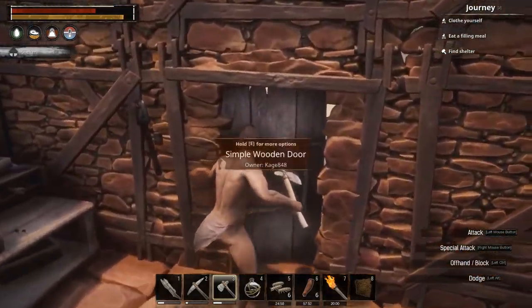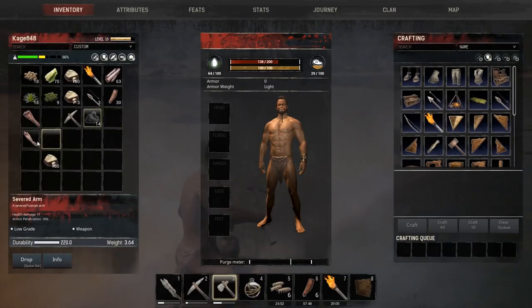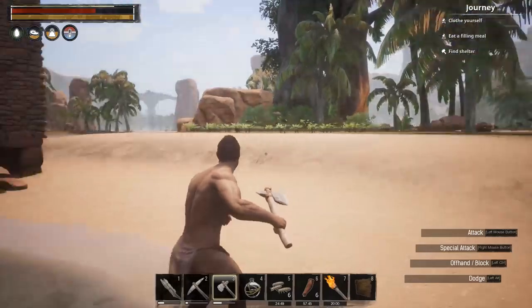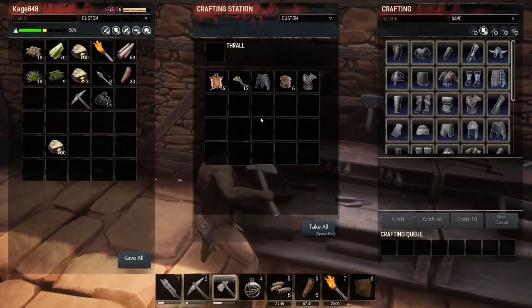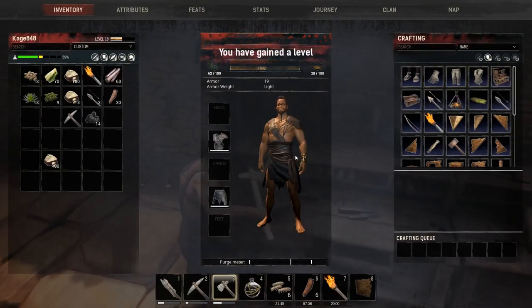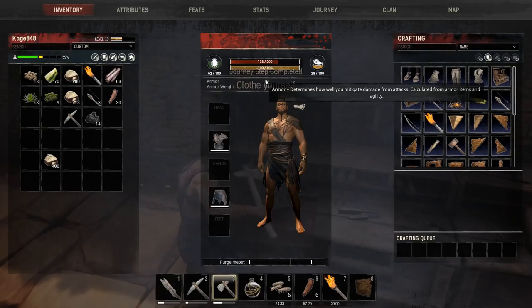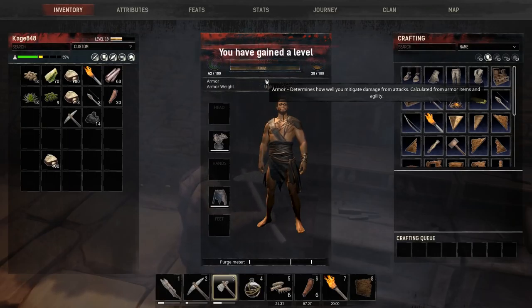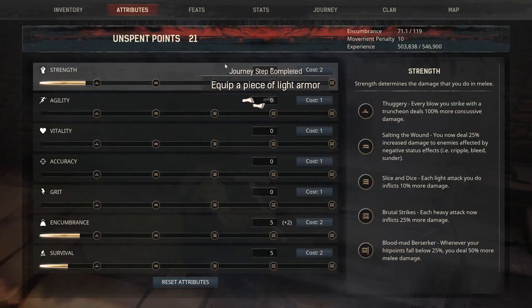I'm going to drop these severed limbs — I'm pretty sure you can use them for something but I don't really care right now. Let's take this armor and put it on. Armor was zero and now it's 19. It says armor determines how well you mitigate damage from attacks, calculated from armor items and agility. That's a lot of good stuff.